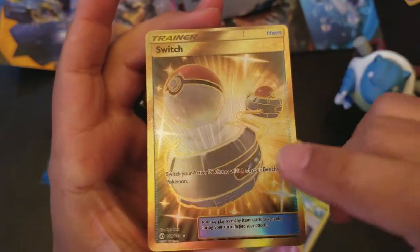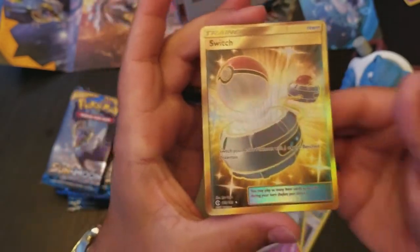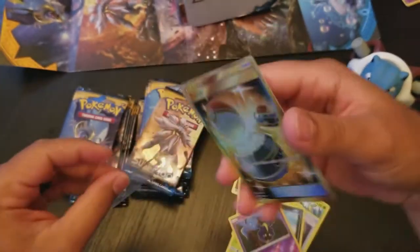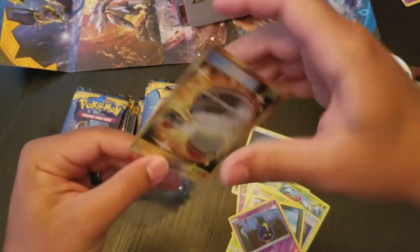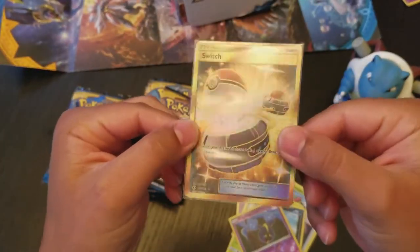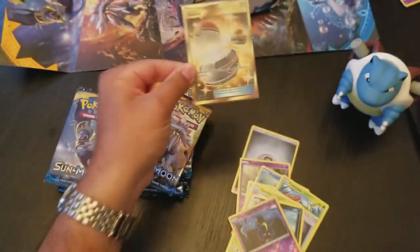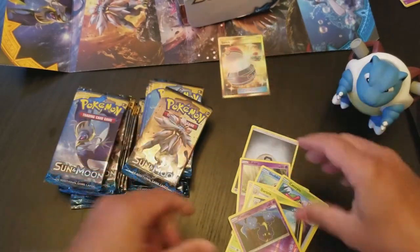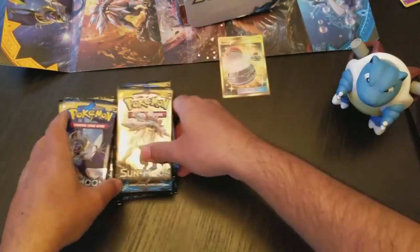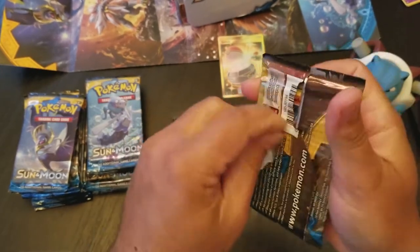Every time I open one of these cases I get a Secret Rare. Supposedly they're only like one out of every three or four cases, but every case I've opened so far I have pulled a Secret Rare. That is crazy. A Secret Rare Switch and a Hyper Rare Solgaleo out of this box — I think we're above average in pulls just from that aspect. It's all downhill from here, boys.